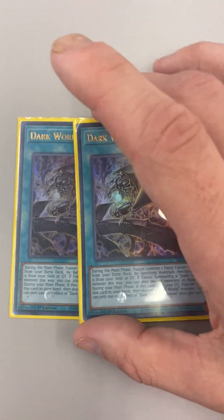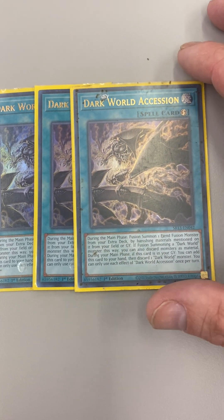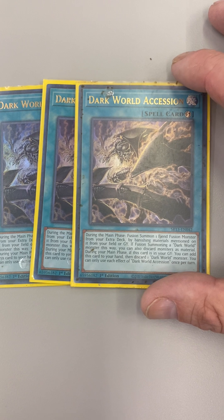Then you have your fusion card — Dark World Ascension lets you fusion summon. If you're fusion summoning a Dark World monster you can also discard monsters as material.